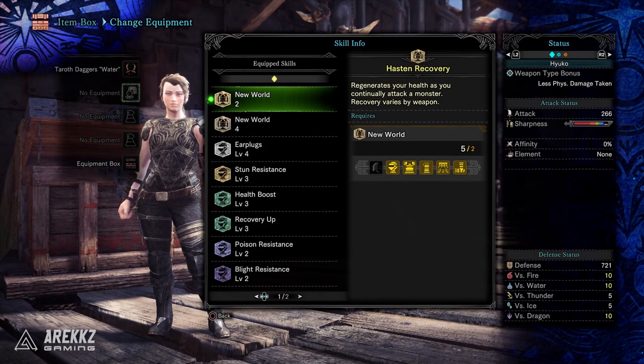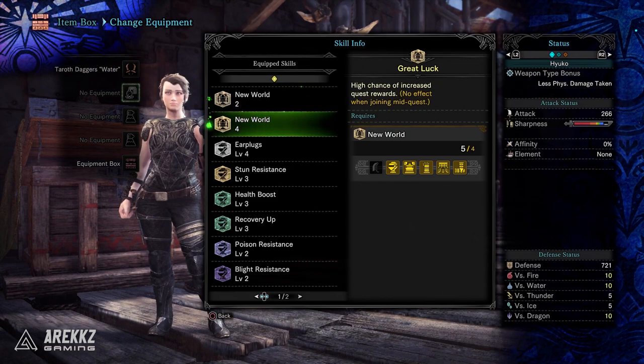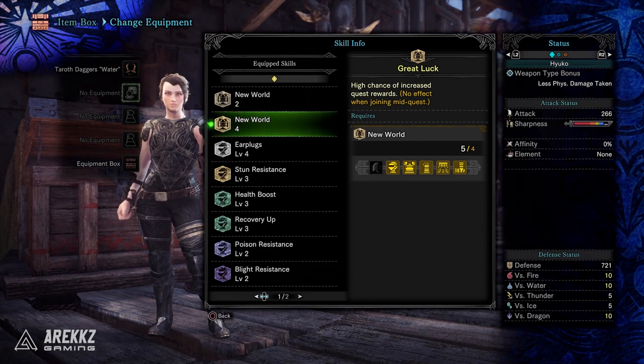So the Artemis armor set has two set piece bonuses. The first is a two-piece bonus: hasten recovery, which regenerates your health as you continually attack a monster — recovery varies by weapon — basically what you get on the Nergigante armor. Meanwhile, the four-piece set bonus is great luck, which has a high chance of increased quest rewards.